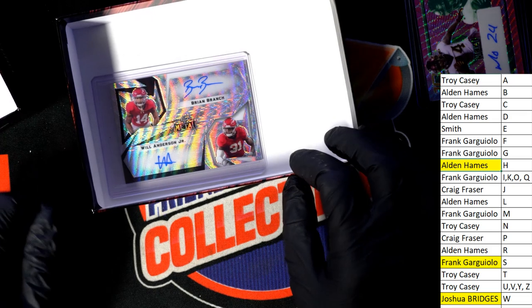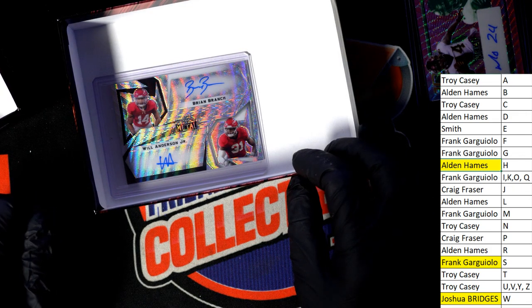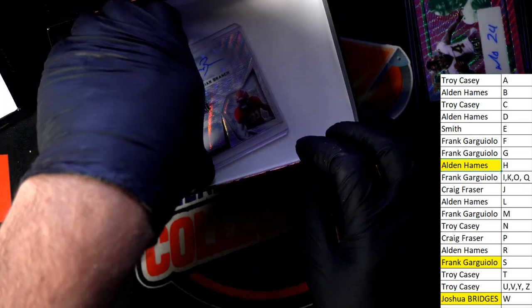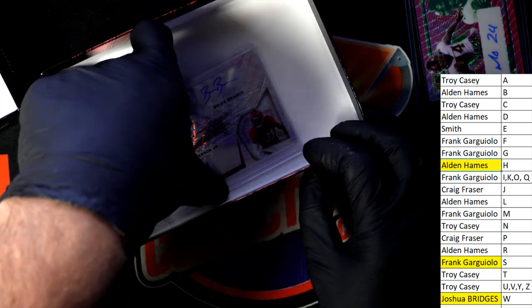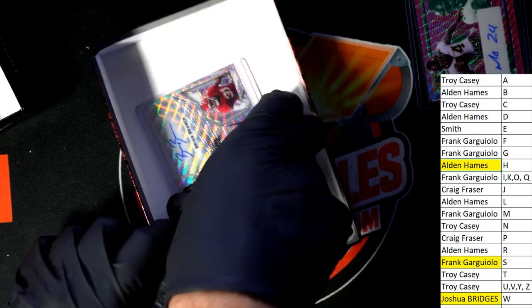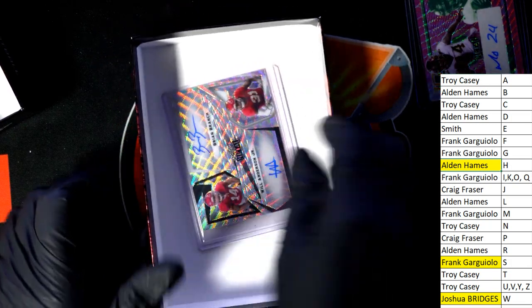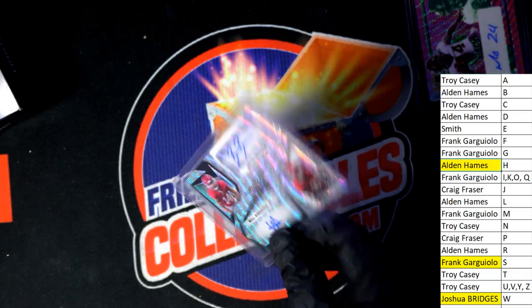Double autograph hit — A and B. Troy and Alden are going to get into a random battle. Oh my gosh. Kevin says I, so I'm sure it's I. I'll confirm it and everything — Kevin's like yeah, that's I, man, and I'm sure he is correct. Look at this thing.